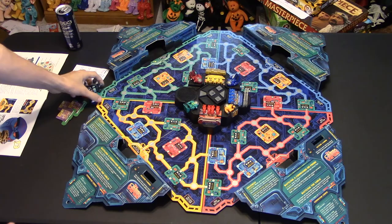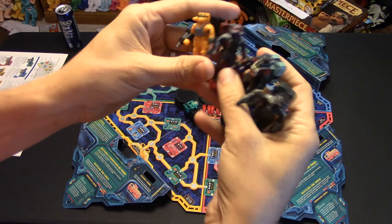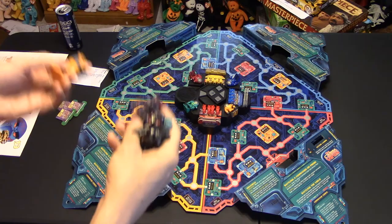You are one of these four space adventurers — these are all painted figures. My set came with painted figures. As you can see they are the color of their base, and you're trying to find out where the Omega Virus is and destroy it.